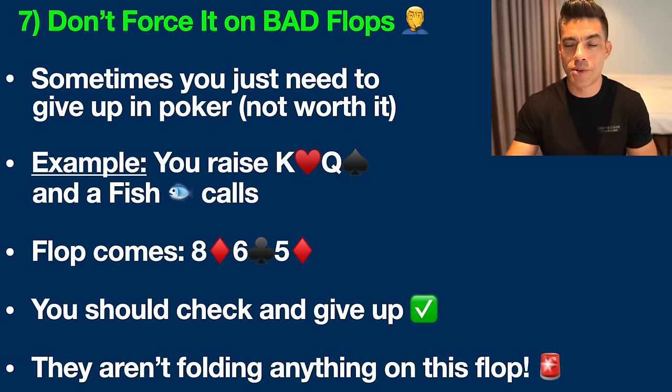Moving on to post-flop tip number seven: don't force it versus bad players on bad flops. Sometimes you just need to give up in poker. You've got king-queen — king of hearts, queen of spades — a fish calls you pre-flop, and the flop comes down with the eight of diamonds, six of clubs, and five of diamonds. This flop is an unmitigated disaster for our hand — it's a highly coordinated wet flop.